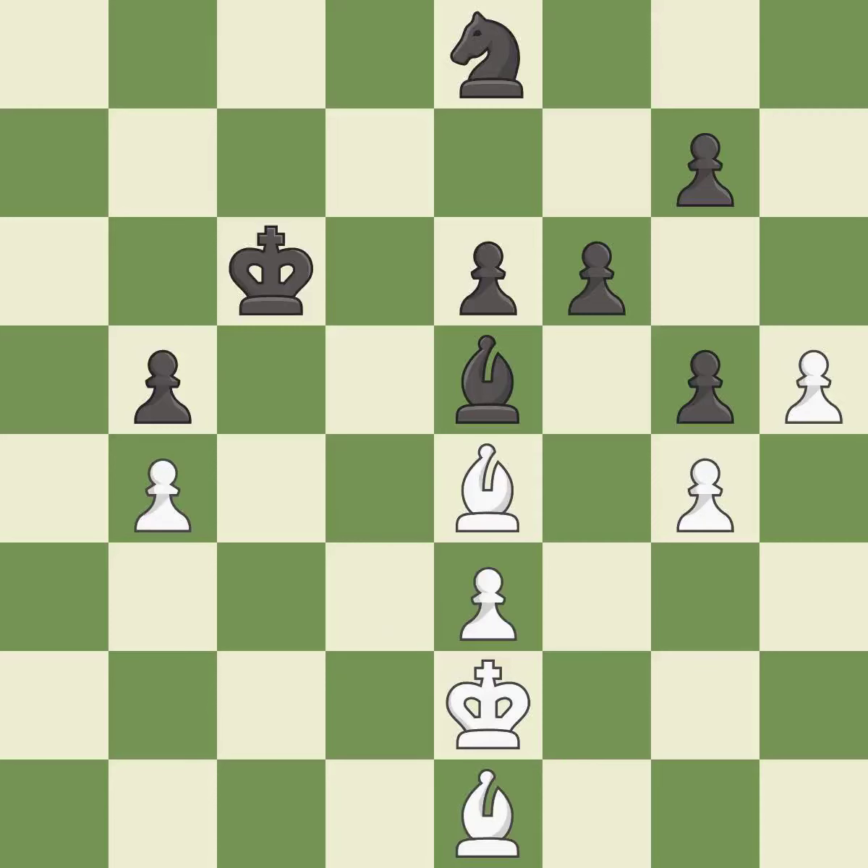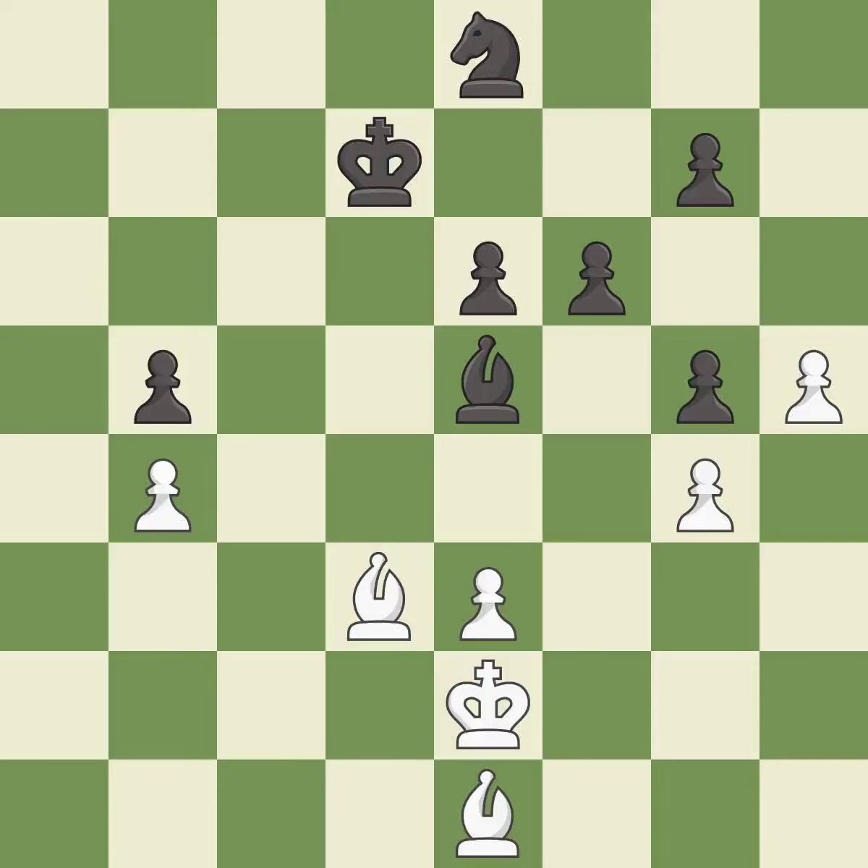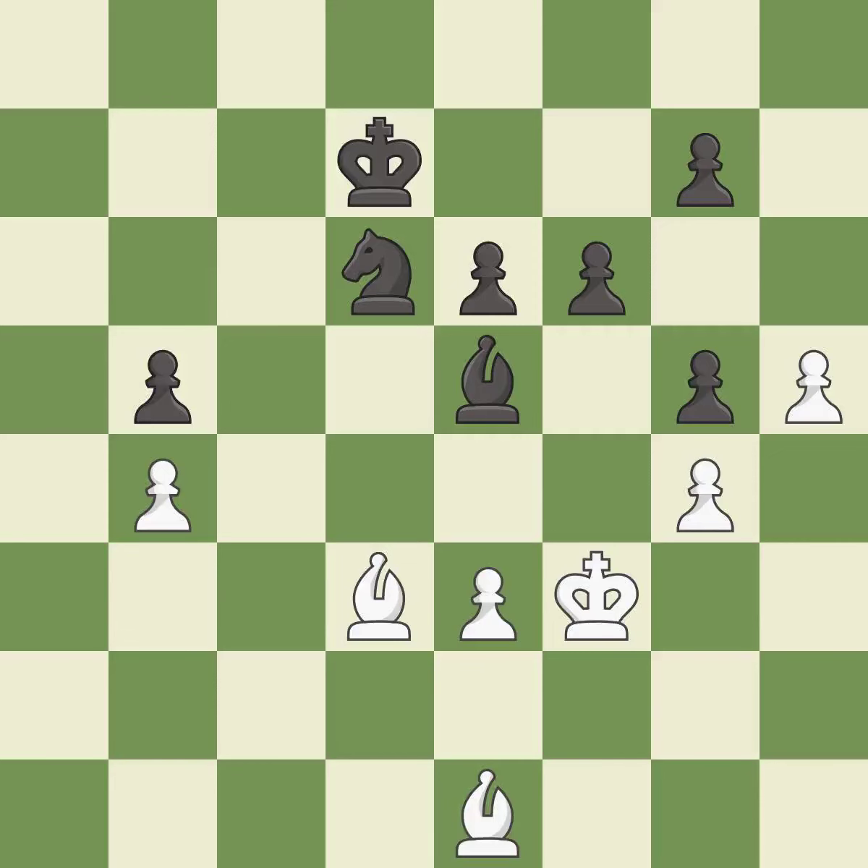The bishop moves to a better location, allowing it to control more squares — it is excellent. This steps away from the checking bishop — it is excellent, one of the best moves. This defends the attacked pawn — it is good. There was only one good move in that position. This allows the opponent to take an outpost with a knight — it is a mistake. This misses an opportunity to take an outpost with a knight — it is an inaccuracy.